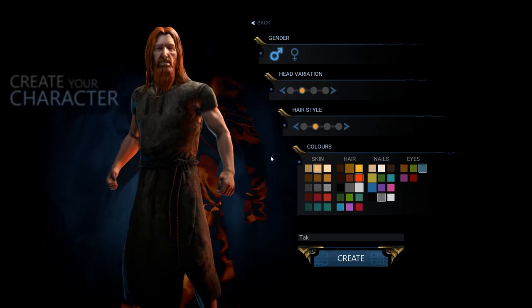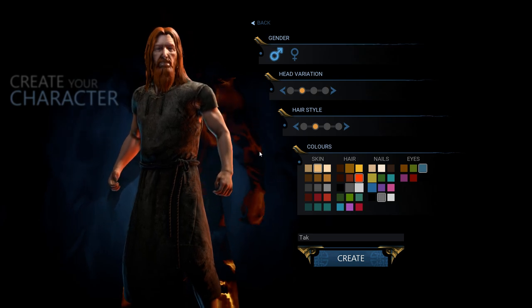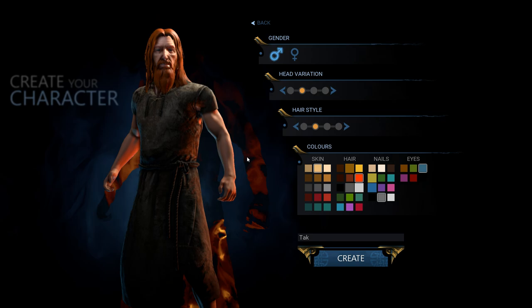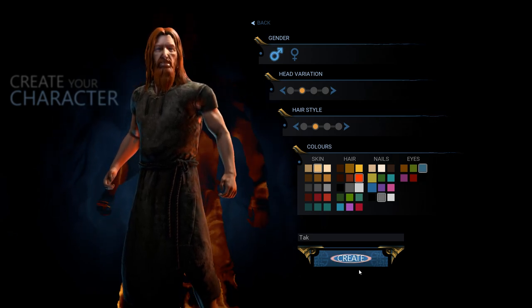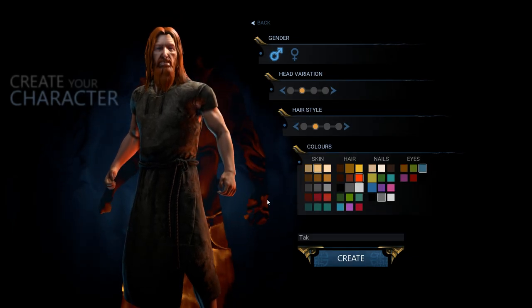Alright, so there's a character creation screen — you can choose between male and female, change your head, your hairstyle, your hair color. I've made this gorgeous looking red-headed magician who's gonna go into the world and cause all kinds of chaos. His name is Tech. So let's go ahead and load into the game and begin our adventure.